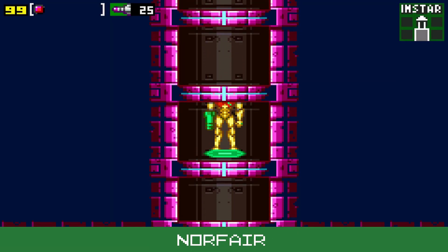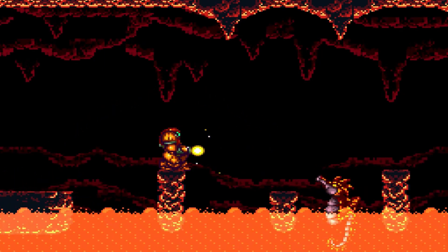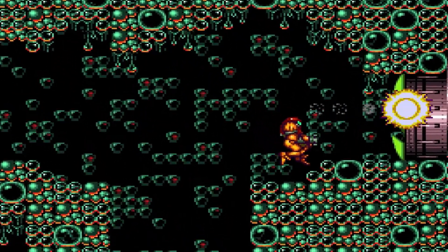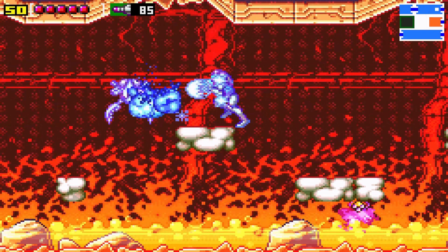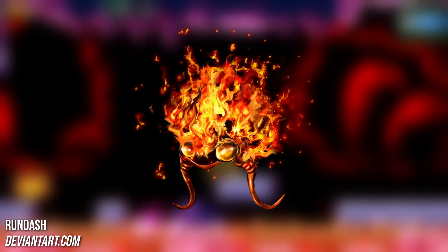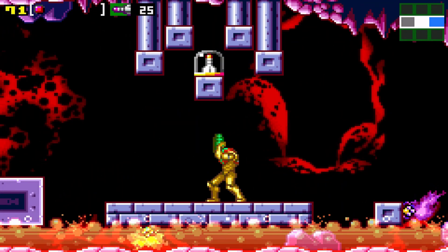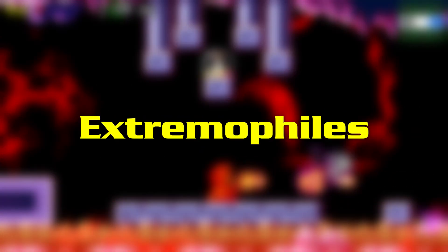Norfair represents the fiery underground caves of Zebes. Much of its natural environment consists of volcanic caverns, with some containing glass bubbles that melt and drip from the ceiling like stalactites. The fire sea boasts incredibly high temperatures, and Samus can only explore portions of it with a varia suit. Even the life here is on fire — which might seem absurd, but there's actually a real type of organism that not only lives but thrives in extreme environments: extremophiles.